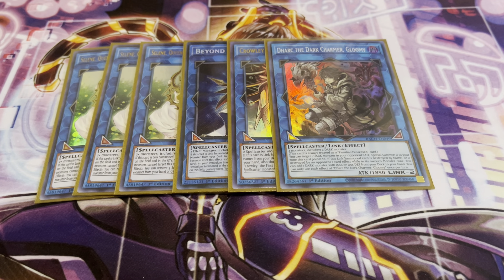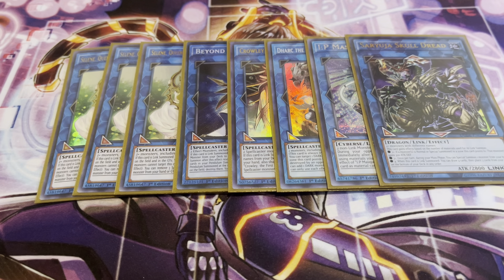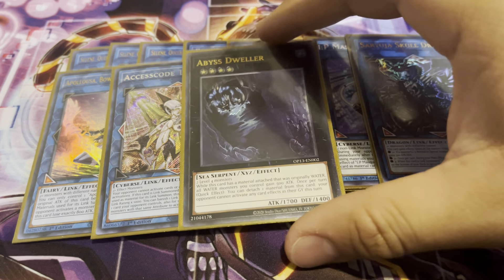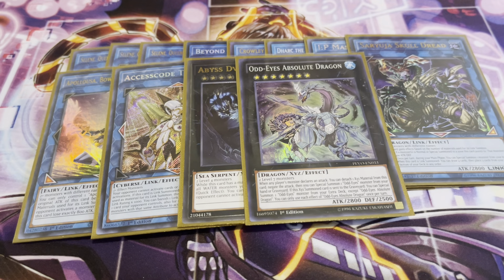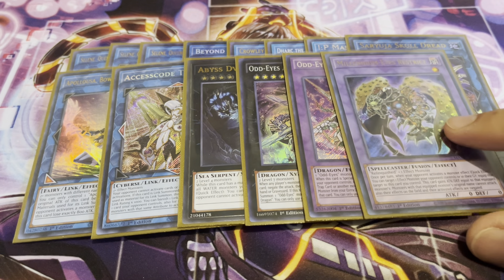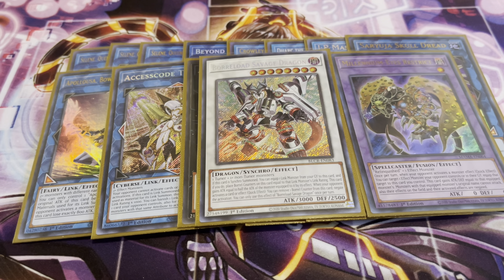One Dark Lucius — a good generic Link 2, pretty good against any deck that runs a bunch of Dark monsters. One IP Masquerena, because I am running Access Code Talker. I'm running Gravity Controller just for additional draw power, and the fact that it helps me fix my hand if I have four or more monsters with different names. One Appaloosa, one Access Code Talker. I'm also running Abyss Dweller — one of the best Rank 4s we have. Odd-Eyes Absolute Dragon, since a lot of our monsters are level 7, so that's pretty nice. And if it leaves the field and hits the graveyard, you can special summon Odd-Eyes Vortex Dragon in its place — definitely a good way to have additional negation. For my Instant Fusion target: one Millennium-Eyes Restrict. The only Synchro I'm running is Borreload Savage Dragon. If I had Baronne de Fleur, I would run it, but unfortunately I'm stuck with what I got. Borreload Savage Dragon is definitely good, and it's easy to link climb with this deck.